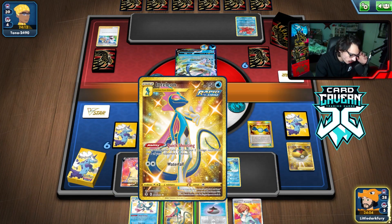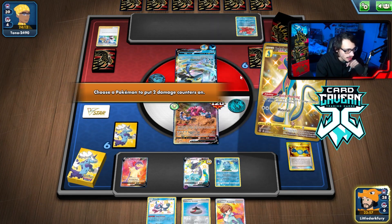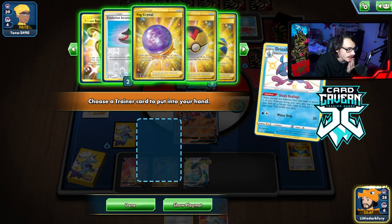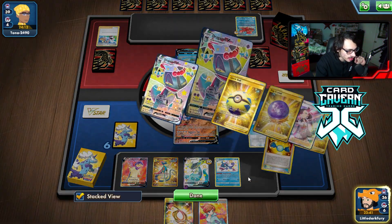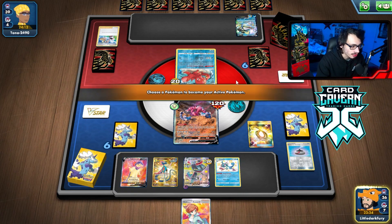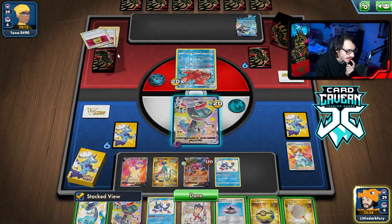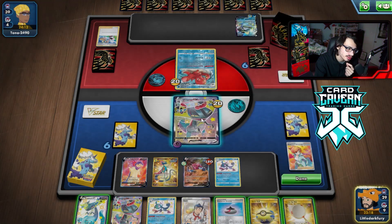That was a really good top deck — I'll go Rare Candy Inteleon. If I had attached to Drapion I would have been able to kill that Inteleon. That's fine, we're going to bully this Octillery. Oh wait — if I was going to Escape Rope I shouldn't have Quick Shot yet. I messed that up — I meant to Escape Rope into the Octillery. I might have wasted my Quick Shooting. The energy whiff is real. I guess now I can knock it out with Typhlosion.